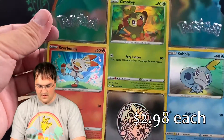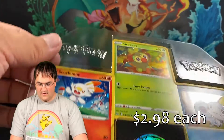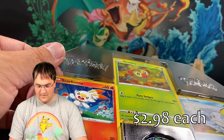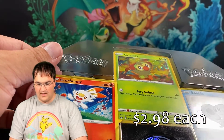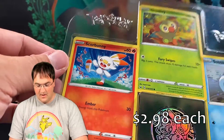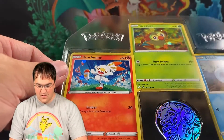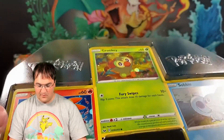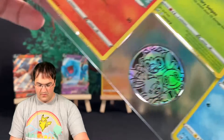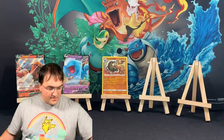Right at the top we're getting — speaking of reprints — story holo versions of these cards, which are commons in the set themselves: Grookey, Scorbunny, and Sobble. This is my favorite style of holo foil pattern. I'm kind of bummed out that you don't find holo foils in the packs anymore. But it does make these promos really cool to look at. I do love that coin with all three of them on there — definitely awesome.